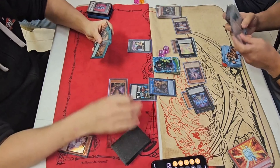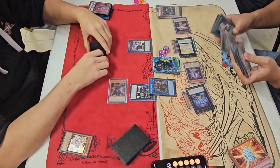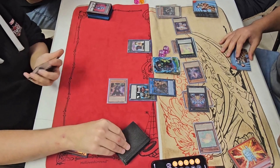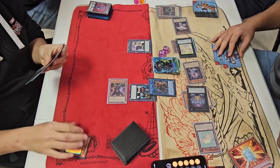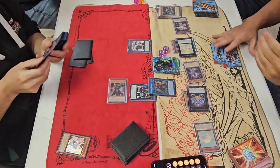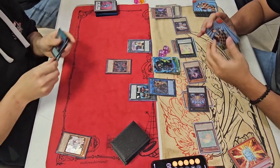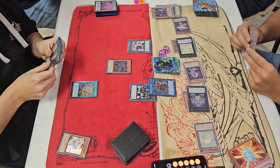Now we got a Melfi combo. Runic is now Special Summon locked — really locked except for Links. Main phase — Tribute Summon for the Bestial and Flashing Fire to target Caddy.